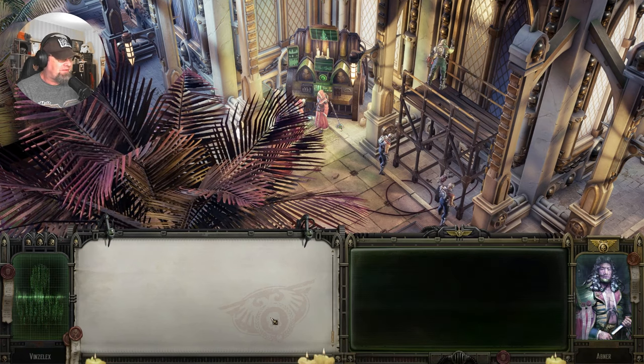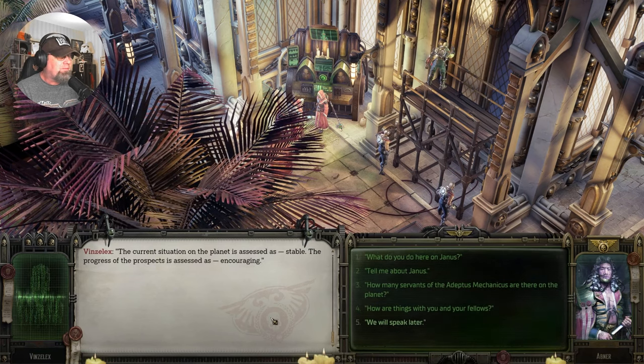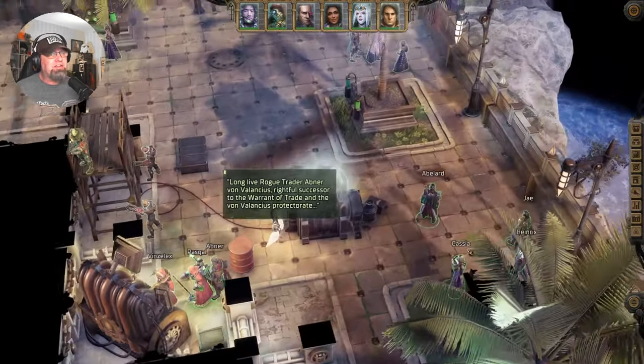'How are things with you and your fellows?' 'Current situation on the planet is assessed as stable. The progress of prospects is assessed as encouraging.' So not the worst, but there are definitely issues.